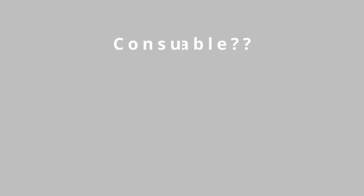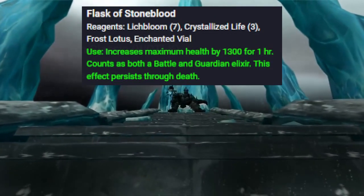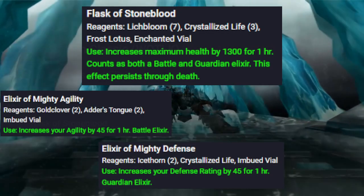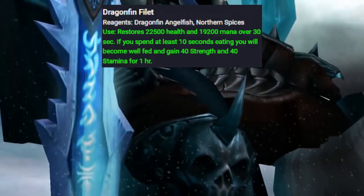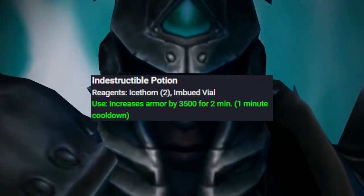Six, best consumables. For flasks and elixirs, the best one is going to be Flask of Stoneblood. Some alternatives are Elixir of Mighty Agility, Elixir of Mighty Defense, and Elixir of Protection. For food, the best food is going to be Dragonfin. Some other alternatives are Super Snapper Extreme and Wormsteak. For potions, Indestructible Potions.